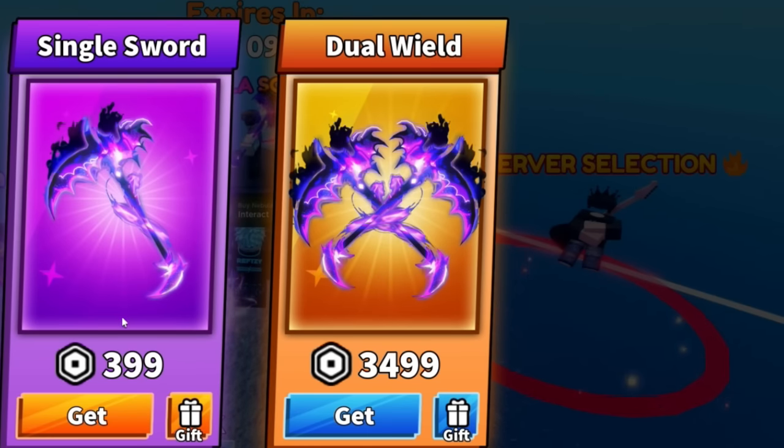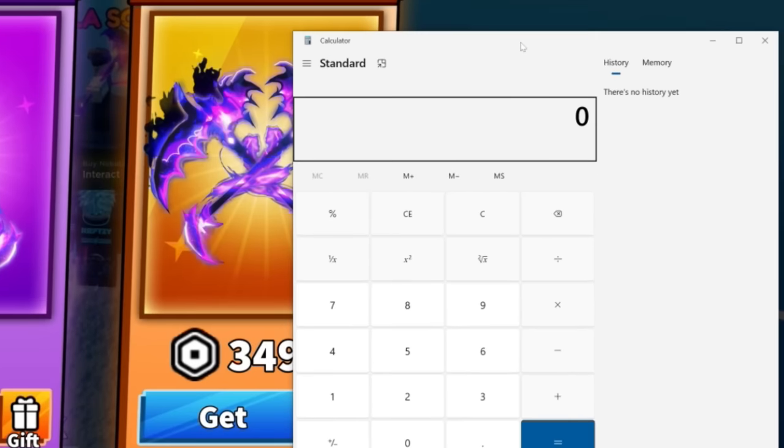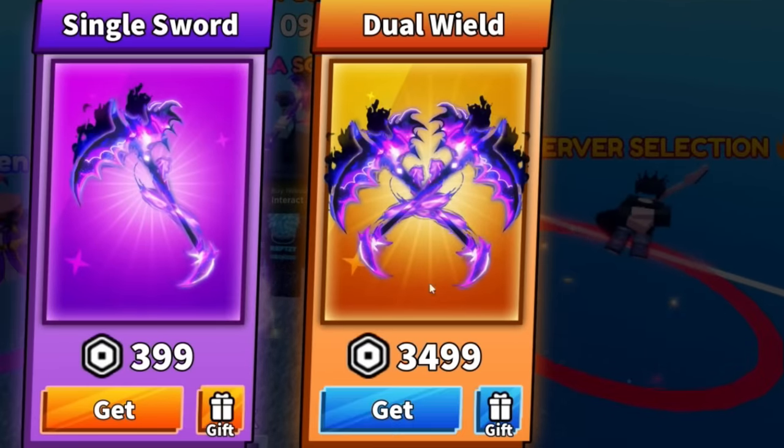How does that work? If you buy one for 399, why is buying two for 3,500? Wait — am I bad at maths or are they bad at maths? If one sword is 399, times two that's meant to be 800 Robux. What in the scam? You have to be really dumb to buy this.